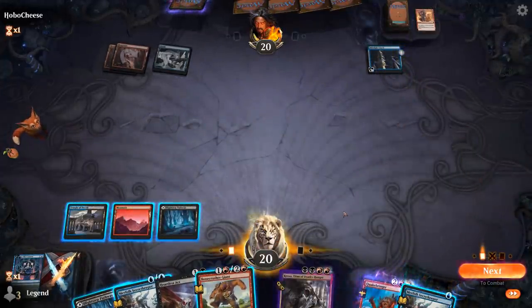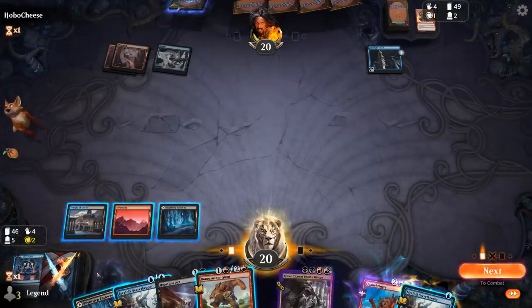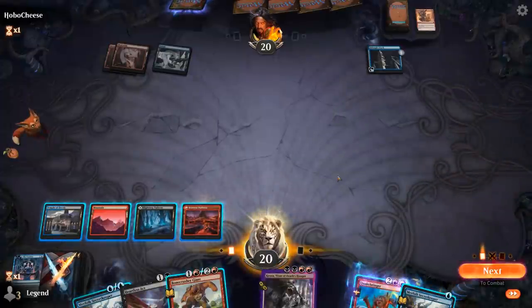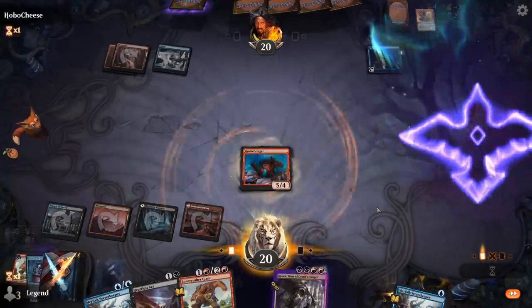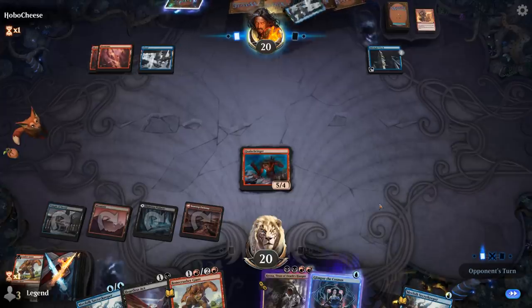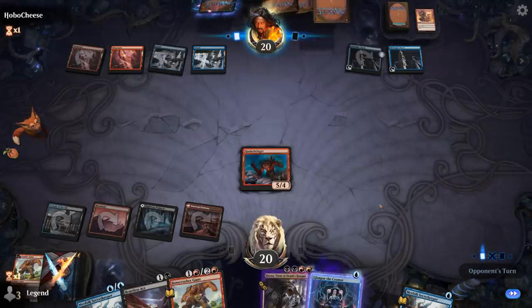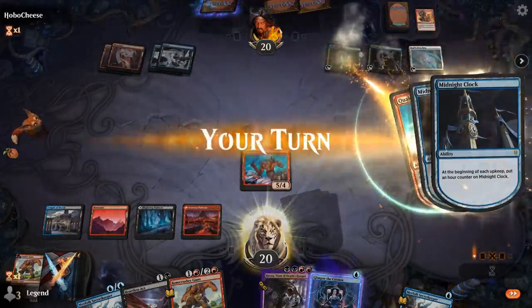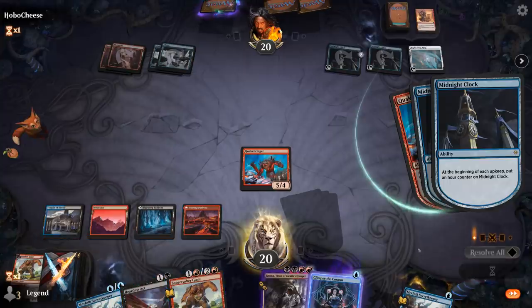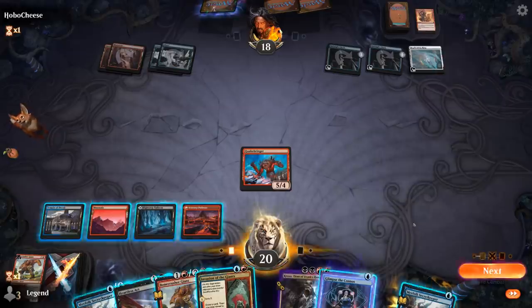Picked up a Bonecrusher Giant. Would we rather get Kroxa in play or Quakebringer here? It's close. Should probably just go with Quakebringer — that way if we pick up an extra land next turn, there's a chance I can mill myself with Secret Keeper and play Kroxa in the same turn. Opponent playing a second Midnight Clock, keeps ramping, and a Replicating Ring. So I'm a little scared for what they might ramp out here.